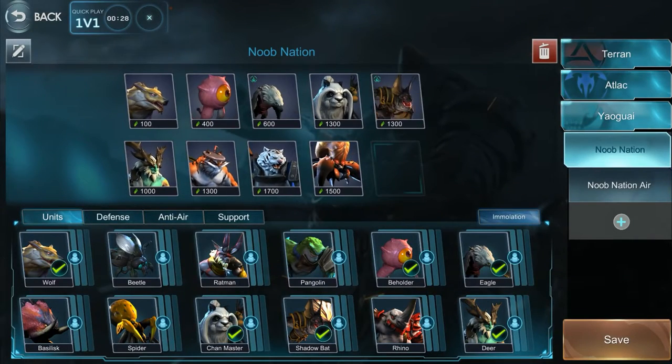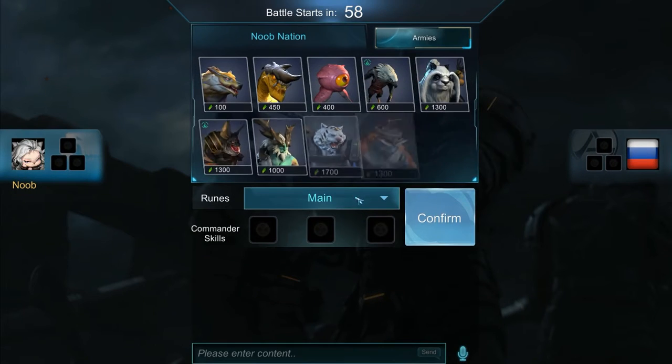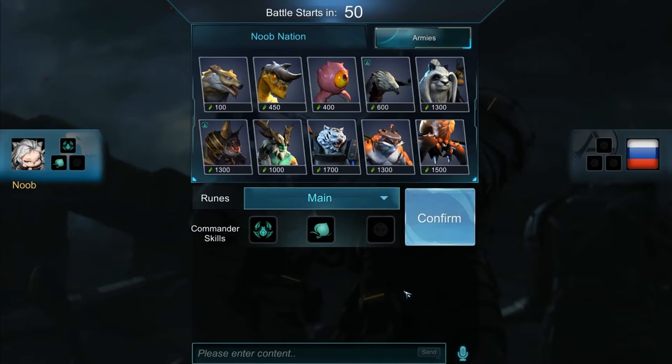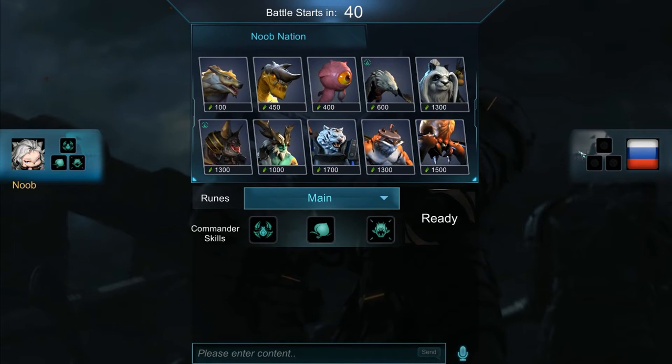Coming into a fight — they're quite cheap. The nice thing about the swift pangolins is they have a very high movement speed so they can get to battles fast. I'm gonna take mind control, monkey morph, and piranha. Let's go.